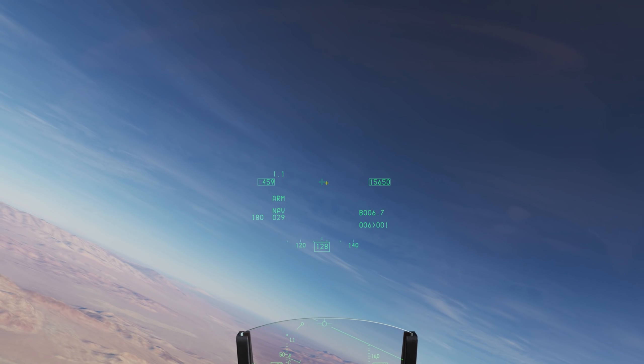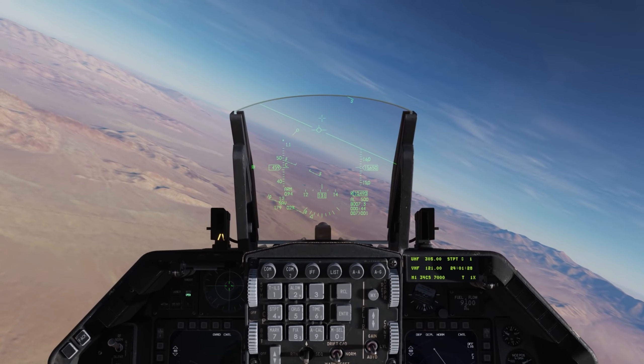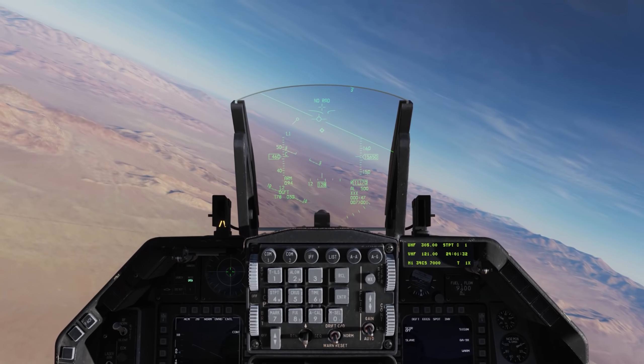We also have our bullseye, our heading tape, a gun cross, altitude, and some navigation data. Now on the throttle, there's a switch called the dogfight switch. When I move it aft, I go into dogfight mode.